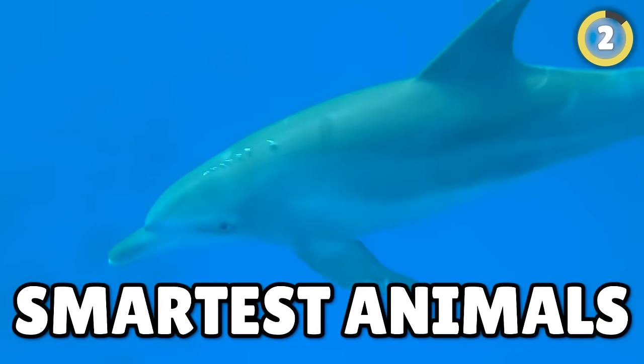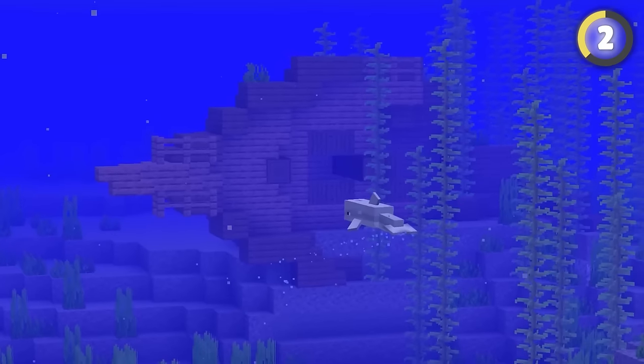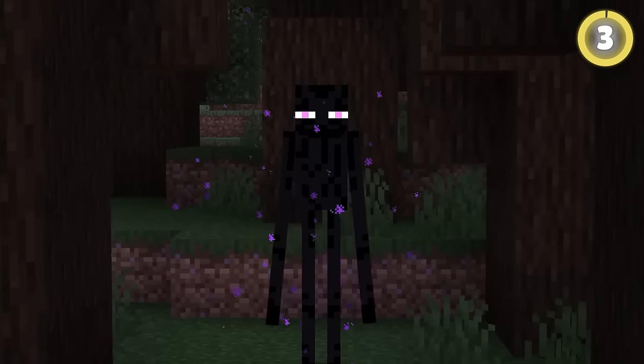Dolphins are one of the smartest animals in the world, and it's no different in Minecraft. If you give a dolphin enough fish, it'll actually begin to swim to the nearest underwater chest as a thank you for feeding it.